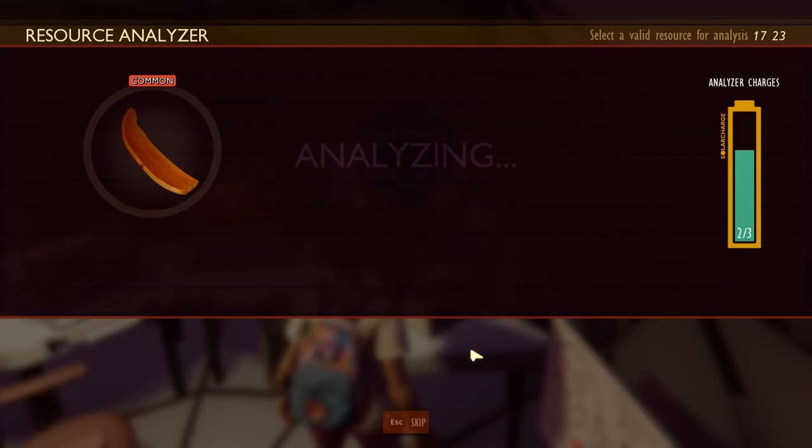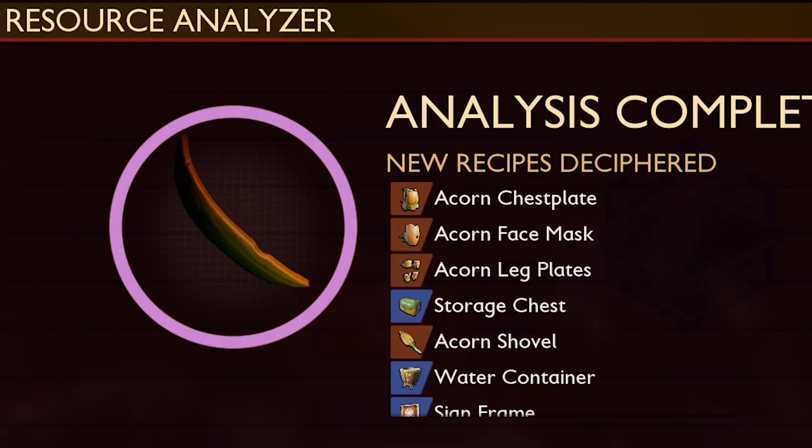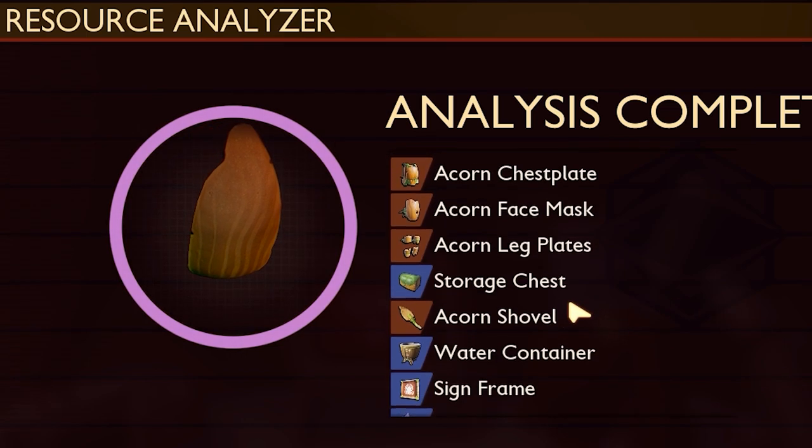We need to scan the acorn shell — it will unlock all the pieces for the acorn armor. And that's how you unlock the acorn armor in Grounded.